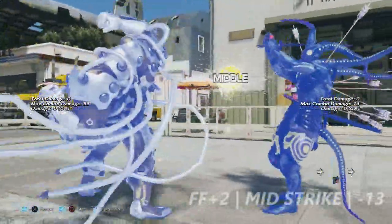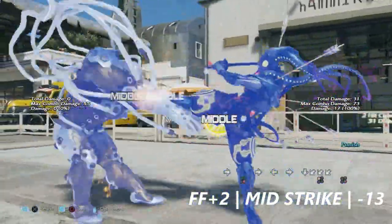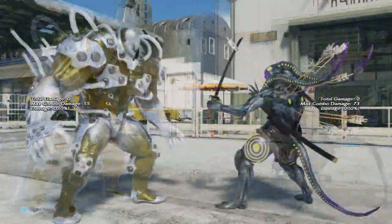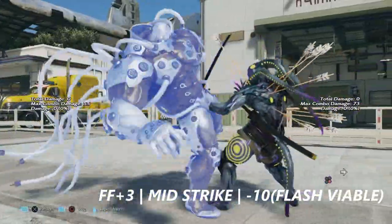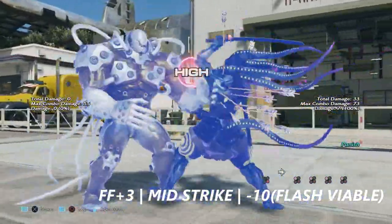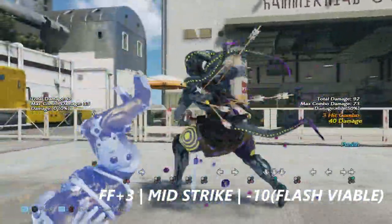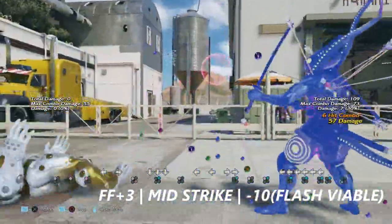Forward 4+2 is a massive swinging mid. This move is negative 13 on block. Forward 4+3 is a big knee strike — this move can't be parried and is also negative 10 on block, but for Yoshimitsu, flash will punish this move.